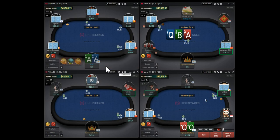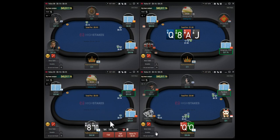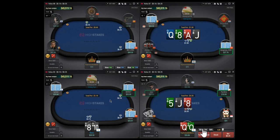On table four, pocket queens is gonna be a three-bet with a relatively big sizing. On table three, also opening ten-eight. He calls - weaker player, we have top pair. The plan here is to just bet big and bet bigger on the turn.